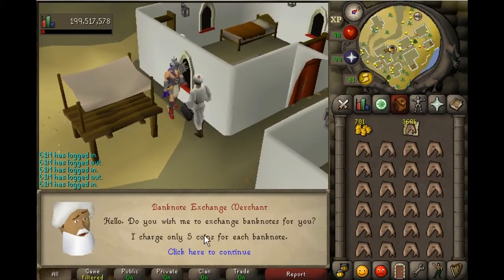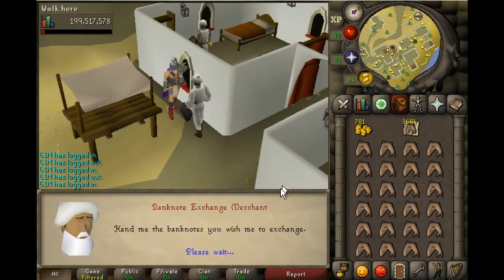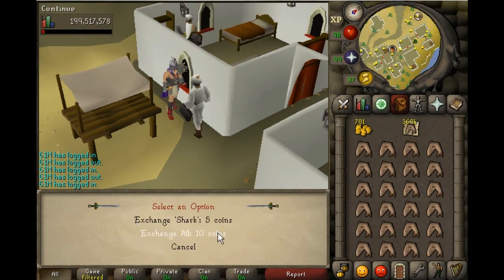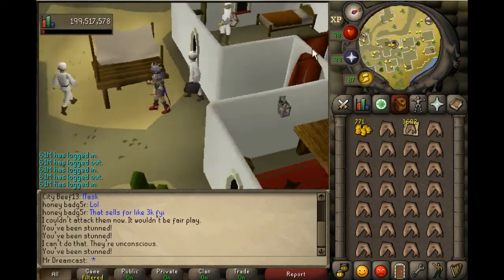There's a right-click option — a banknote merchant. It's five coins each to unnote the sharks. Use your noted food on him, select exchange all, and there you go. Then go back to that menaphite thug and repeat the process.